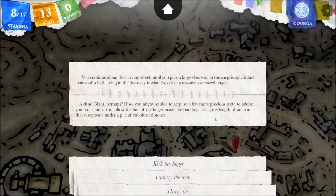It was unanimous — we're continuing along a curving street. We're all the way on the east side now, sort of getting to the end of chapter three. We still have four serpents to fight. I know where one of them is. We found this abandoned, ruined village. You continue along a curving street until you pass a large doorway in the surprisingly intact ruins of a hall. Lying in the doorway is what looks like a massive oversized finger — a dead giant.